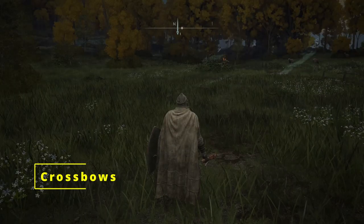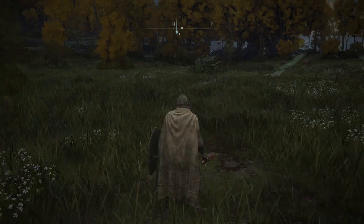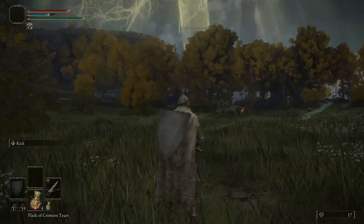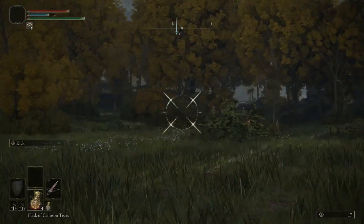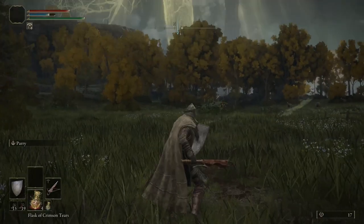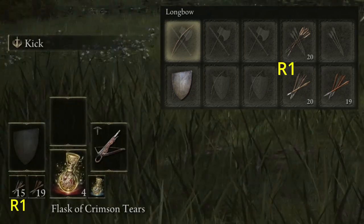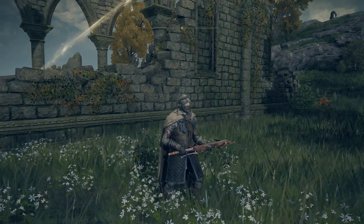Crossbows: instead of notching an arrow, you load an arrow and fire it whenever you want. Press L1 or R1 — dependent on the hand it's in — to load an arrow, then press it again to fire. You can fire a crossbow while one-handed or two-handed, but you can only enter first-person mode while two-handed. Just like bows, you can equip two types of crossbow bolts. If in the left hand, L1 and L2 determine which bolt is fired; if in the right, R1 and R2 are used.